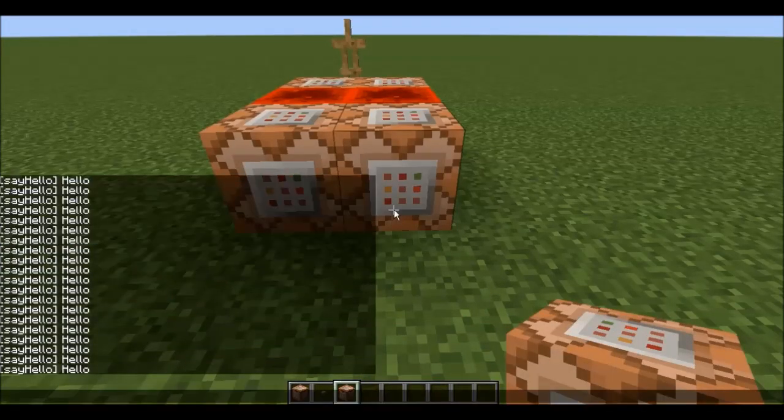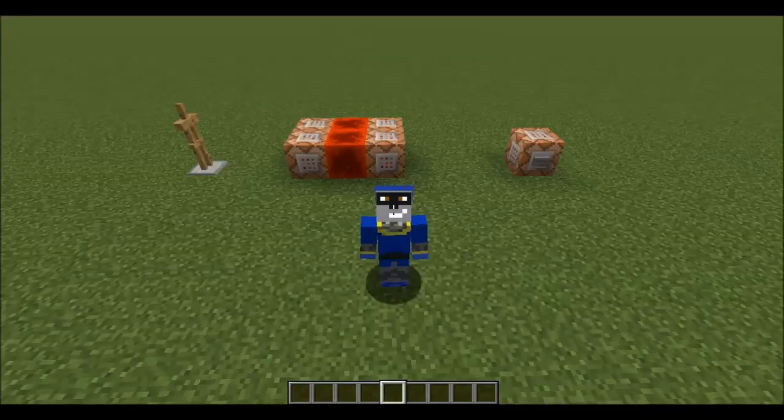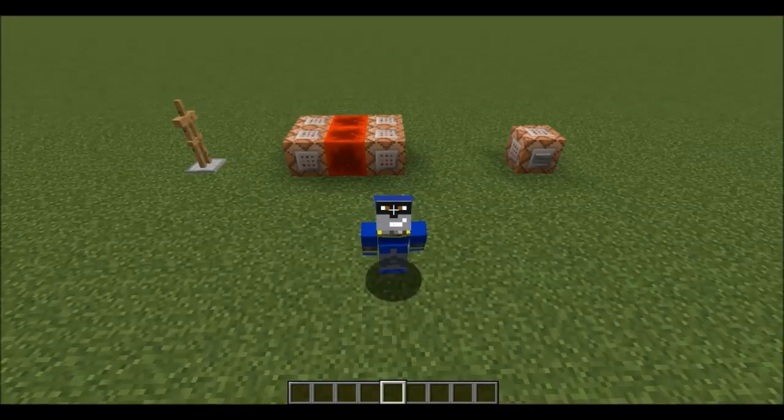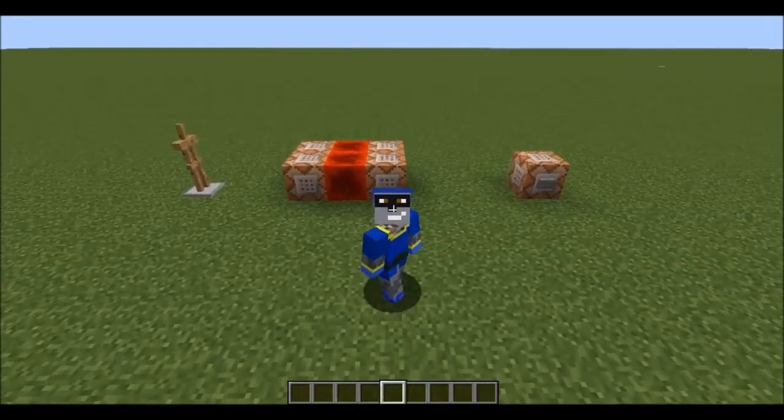Now, when I'm anywhere in the world, I can toggle whether that armor stand says hello by changing the game rule to true or false. And that's all there is to it! Who knew obscure commands like /stats could be hiding such a useful feature?